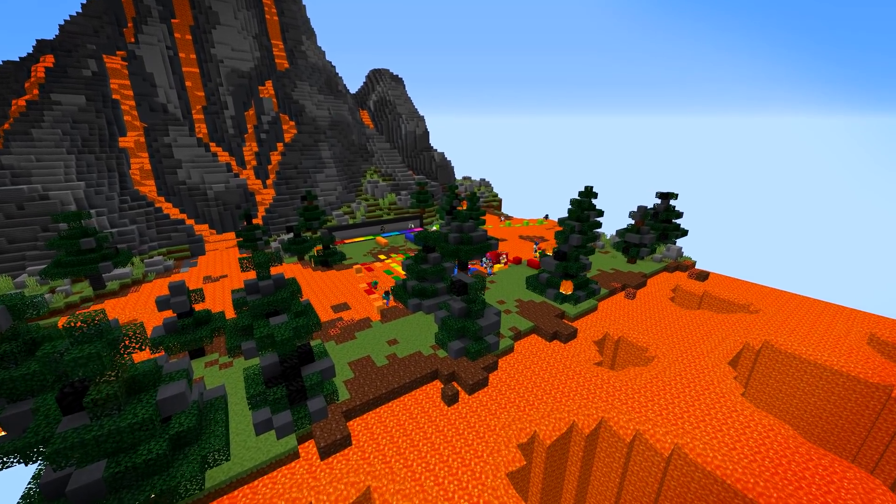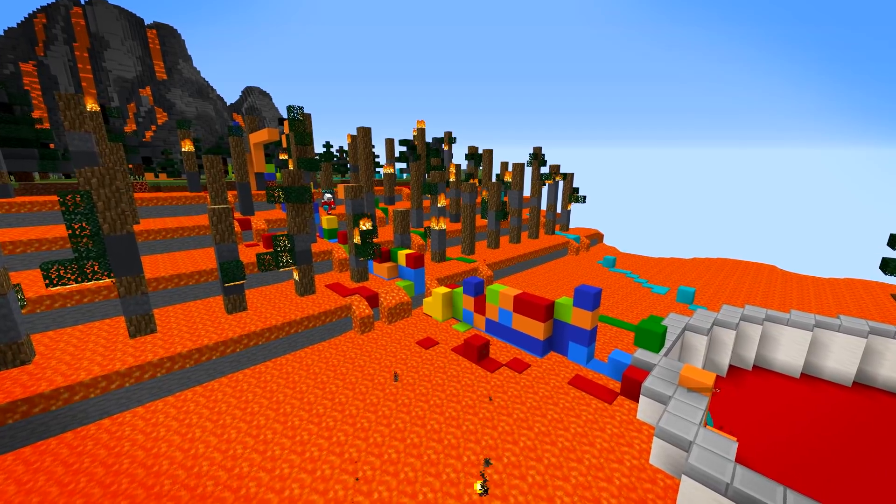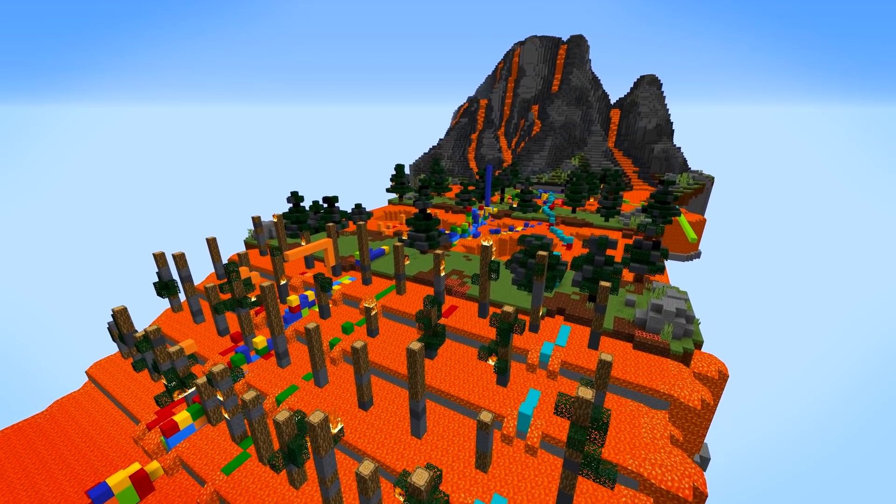Whack-a-Fan is getting a hot new map too. This one's called Shallow Lava, obviously named that way to imply that it's much safer than Deep Lava.